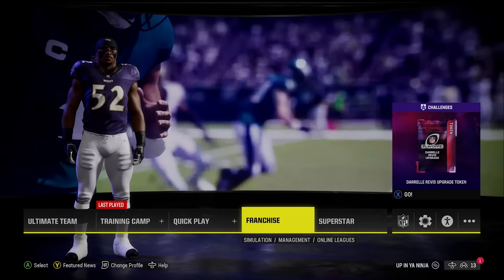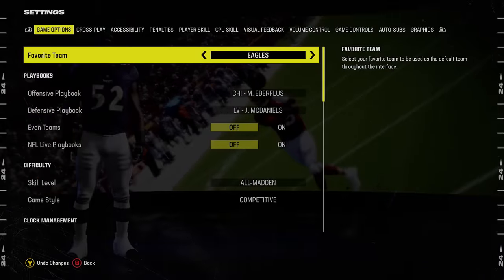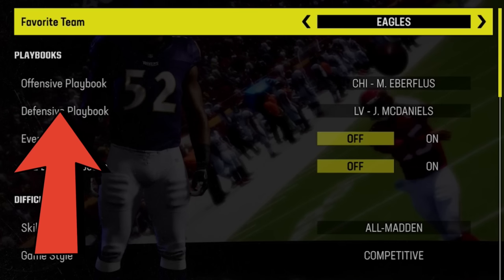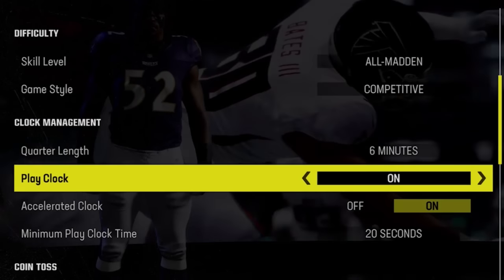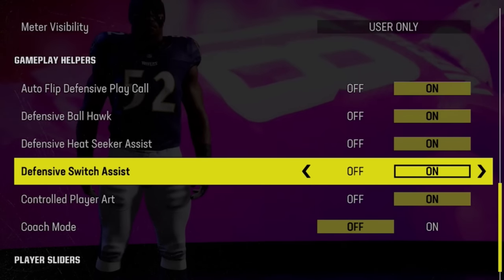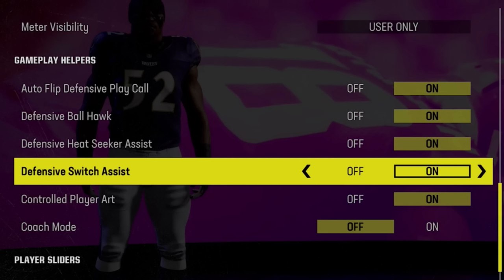My first tip involves things you want to do before you hop into a game by changing your settings in the game options menu. Go to the settings gear on the home screen, then go to the game options tab. You can do this in-game, but you don't have the option to change all of these things unless you do it from the home screen. From here you can set your favorite playbooks and preferred team as defaults. Go down to the gameplay helper section — your default settings will have the majority of these set to on.